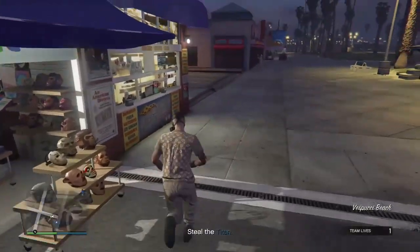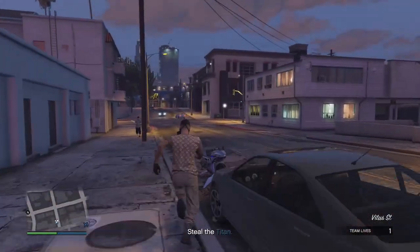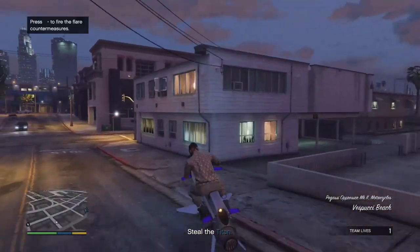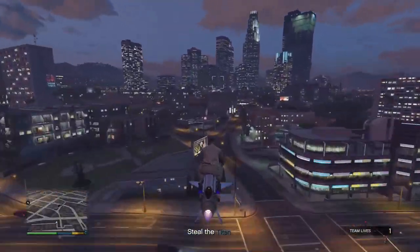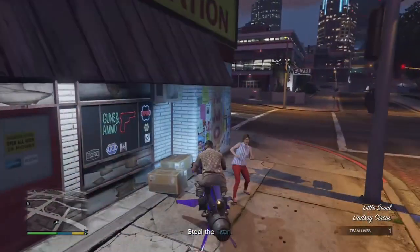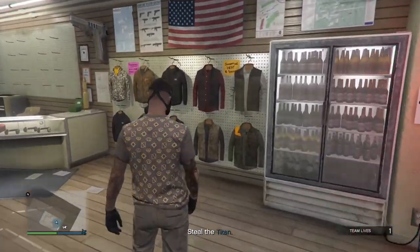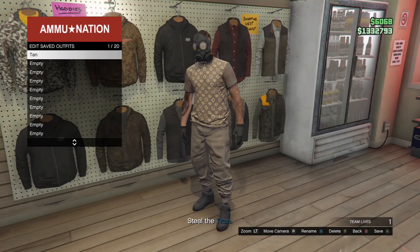If you spawn like me, go to any gun store — if you don't know where any is, you can just follow where I go. Once you are here, save the outfit to slot number one. Then once you have done that, leave the job through your phone.